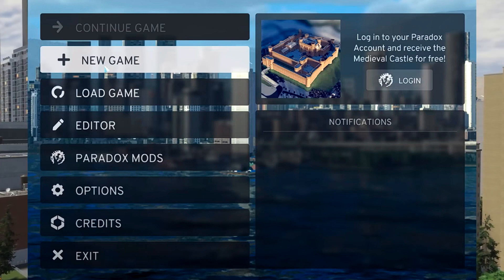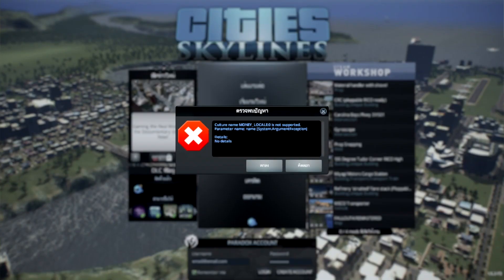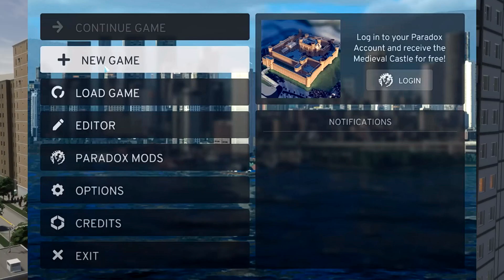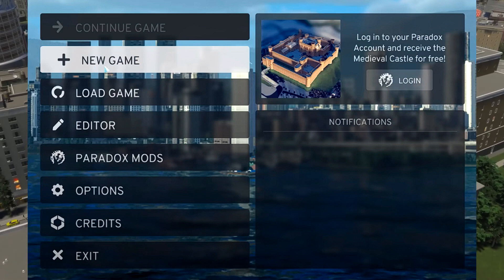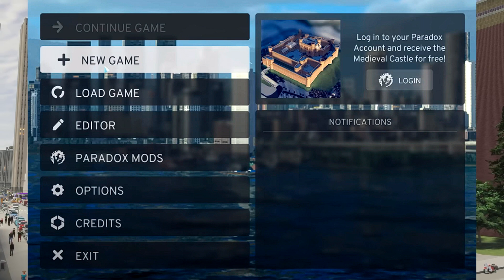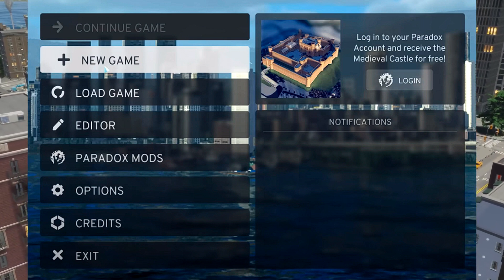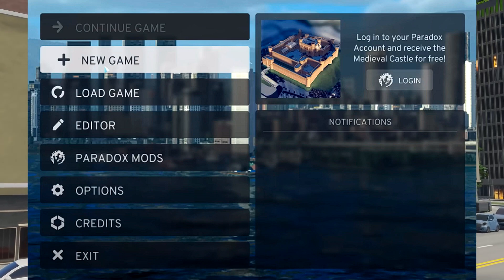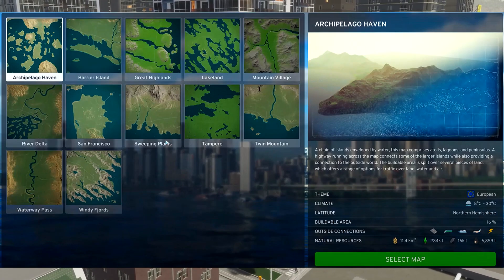We finally get a look at some menus, and the menu looks a lot cleaner than the starting menu from CS1. There's new game, load game, editor, Paradox mods — mods that they feature themselves. It just looks so much cleaner, and you may have missed it because it goes by so quick.